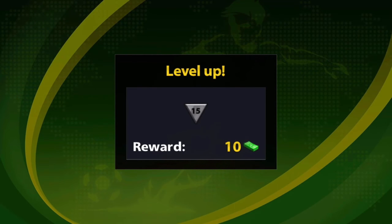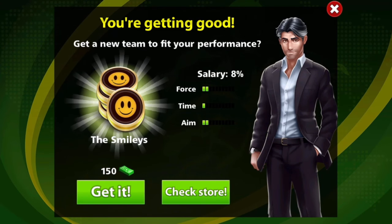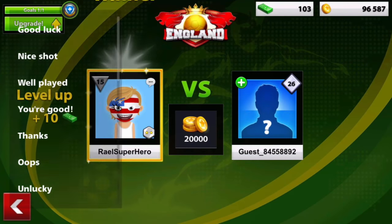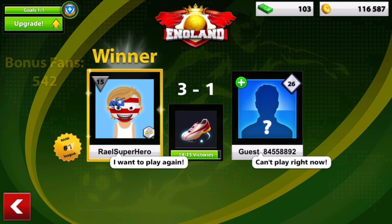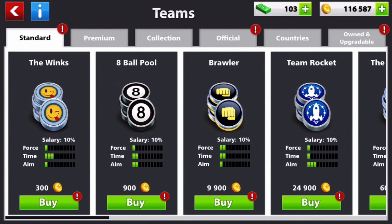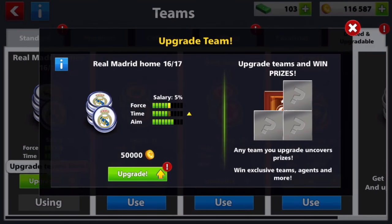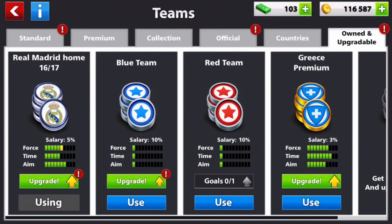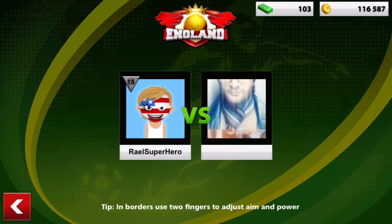We leveled up to level 15 and should have about 116k coins. Sometimes because of your team percentage you don't get the full amount. I'm ready to rock and roll — we're about to get a boot and then play some Italy. I'll change the starting team because this team has better aim, and aim is the most important part of the game for me. 40 now, going for 15 before the boot.